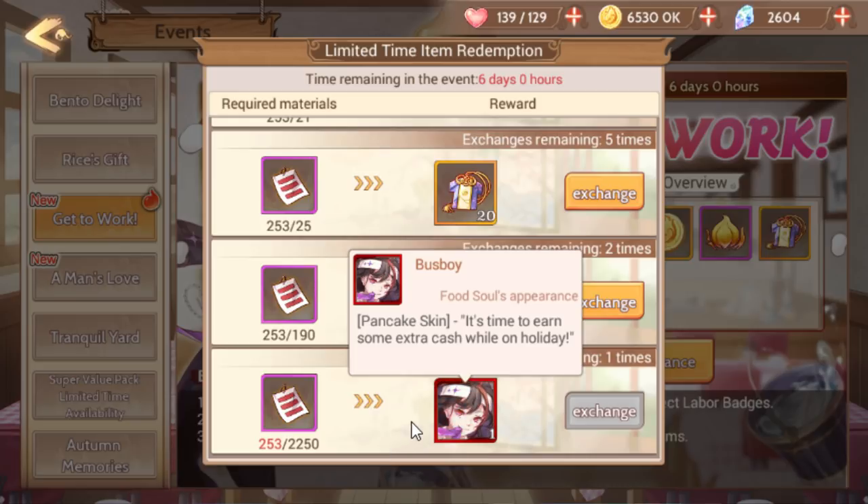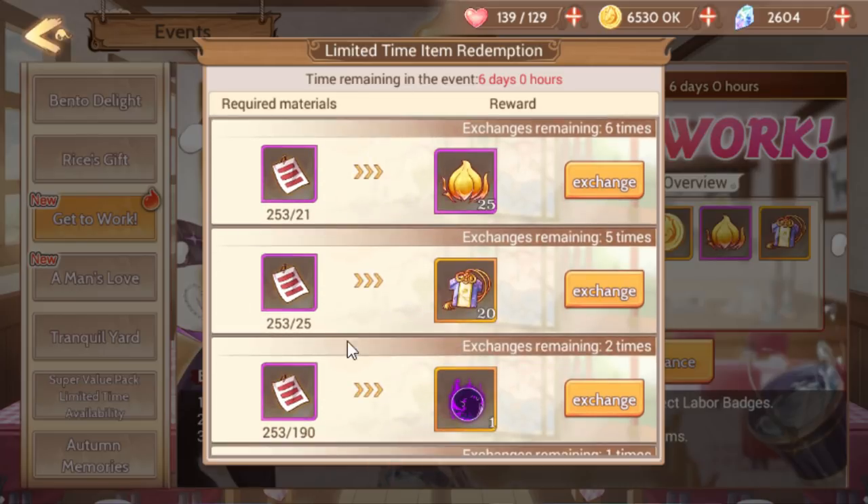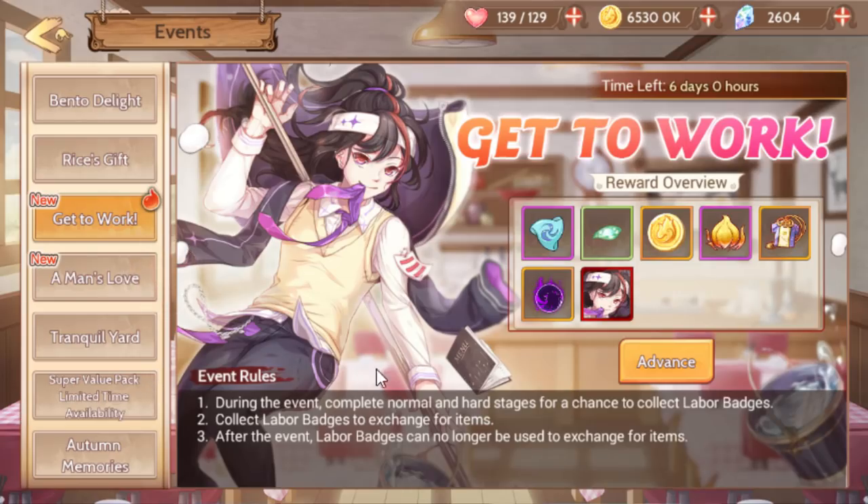You should easily be able to get both the busboy costume for Pancake, your appearance vouchers, your soul embers, and have a little bit left over. If you're not sure you're going to make it, you might just want to save up until the last day and then spend it all then. No real urgent need not to do that — it's pretty basic.